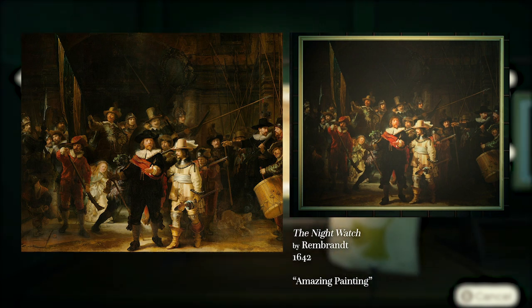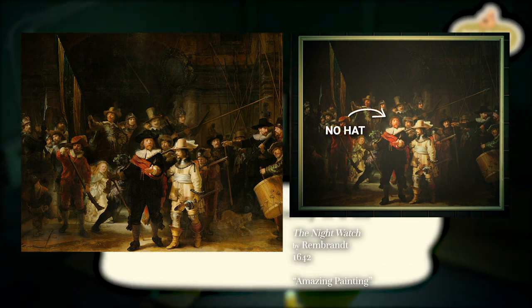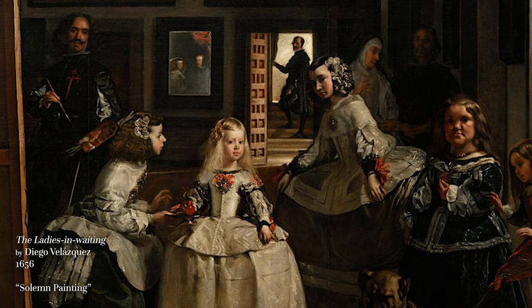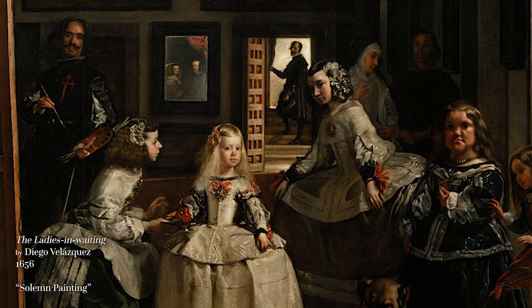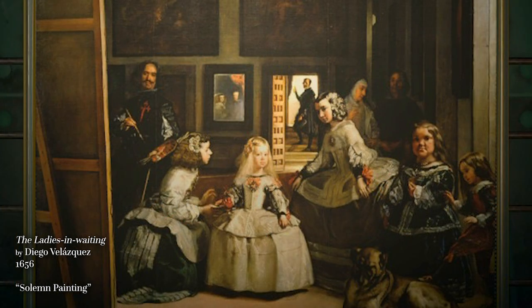In the real Night Watch painting, the man in a red sash is wearing a hat; in the forgery, his locks flow free. Second was a forgery of Diego Velazquez's The Ladies-in-Waiting, which had an even subtler error to spot. In the background of the image is a man standing in what appears to be a doorway. In the real painting, his arm appears to be holding open the door or leaning on the doorframe. In the fake, his arm is raised slightly.